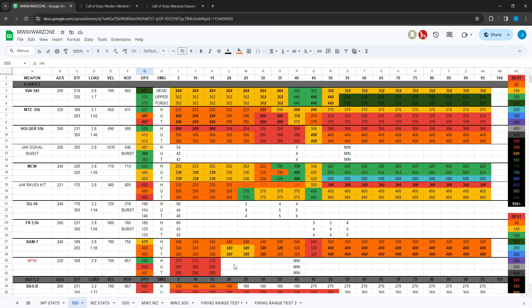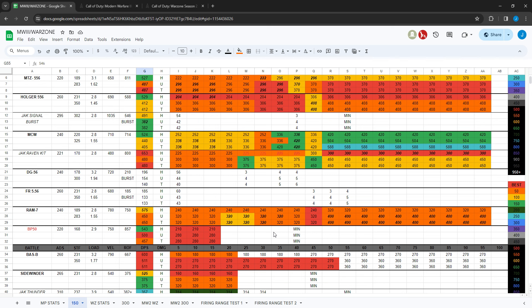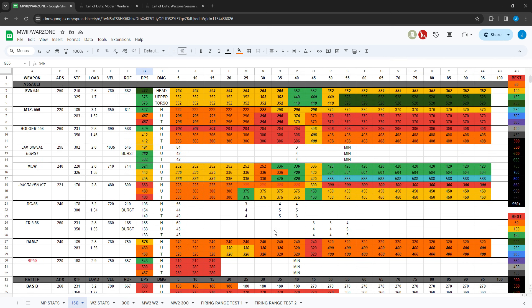The BP-50 assault rifle, the new gun added in Season 2, is really good in multiplayer. It's the fastest assault rifle time to kill up close at 280 milliseconds to the upper or lower torso — the Holger 556 is only six milliseconds faster. It shoots really fast at 857 rounds per minute and has good handling: fast ADS, fast sprint-to-fire. It's definitely meant for close-quarters running-gun play.